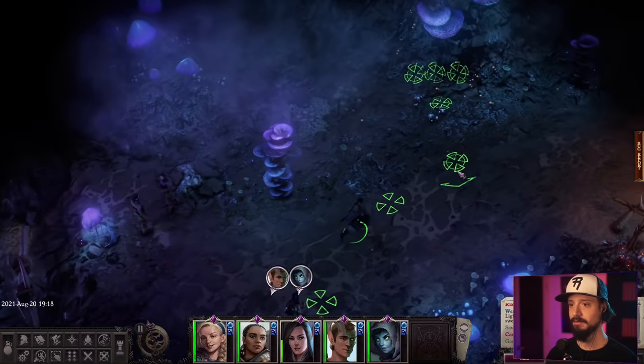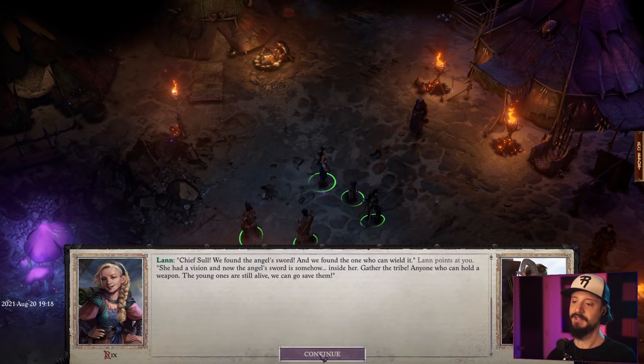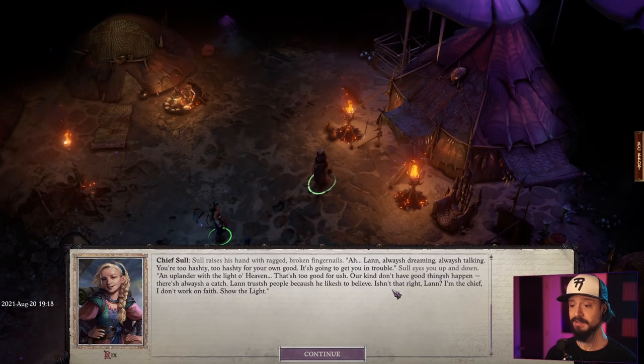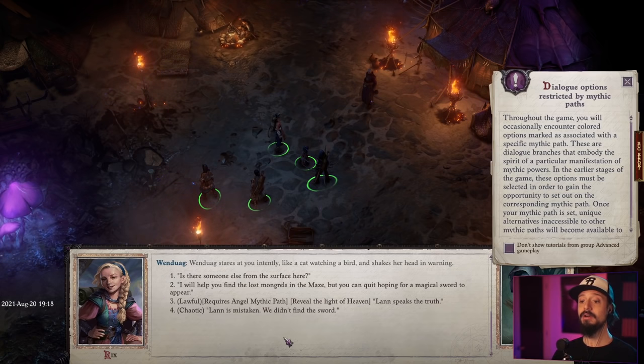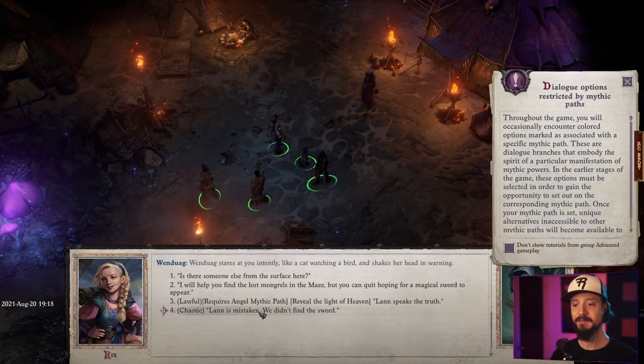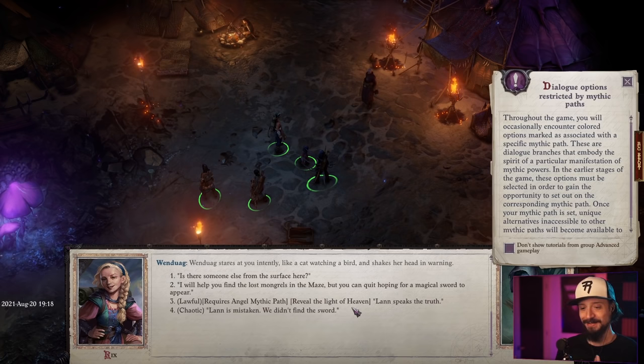This is probably the first major story decision — it's going to affect who stays in our party. We go straight to see the chief. Lan wants us to show off the angel's sword; Sul the chief is having none of this. He doesn't want to see an outlander wielding the light. I'm chaotic, not lawful — I say we didn't find the sword. Am I making the right choice? I don't know if I'm going to regret this decision, and that's what you want in good game design.